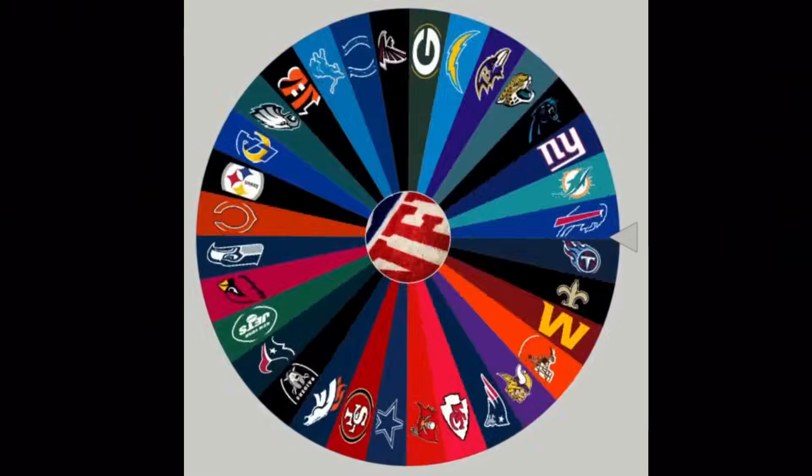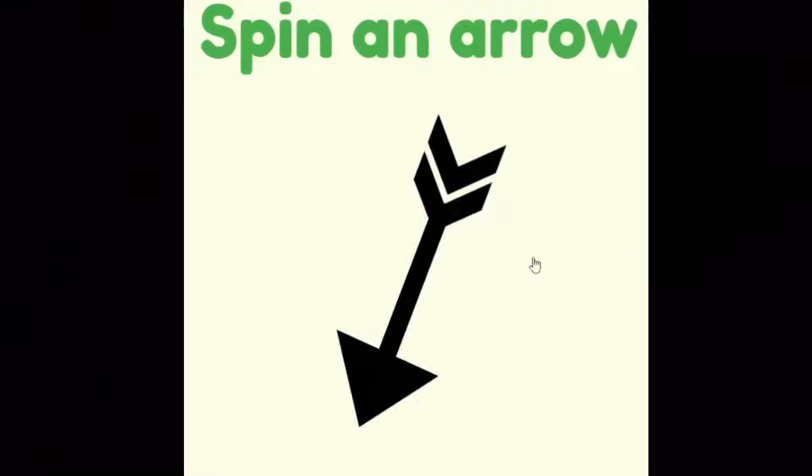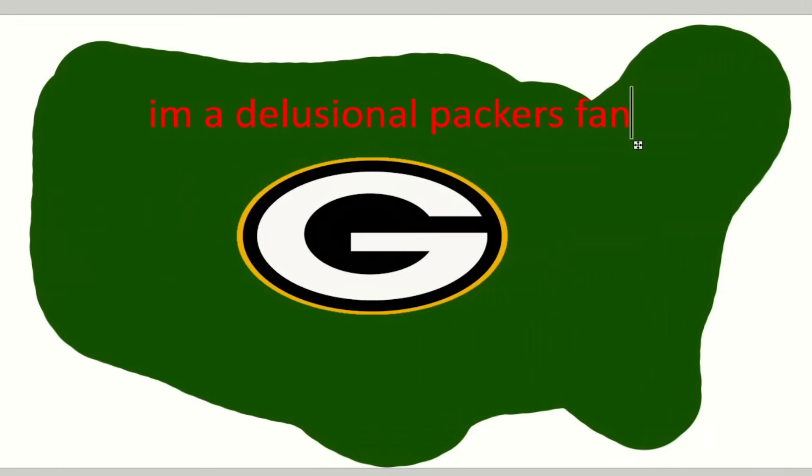Welcome to NFL Imperialism 6. Spin the wheel for selection and direction, and attack or expand until you're the last on the land.